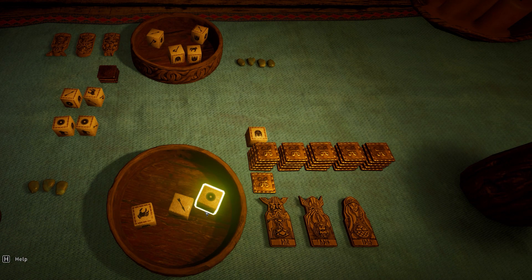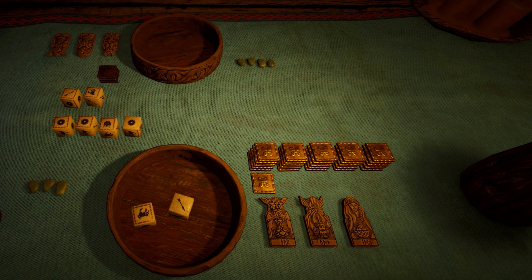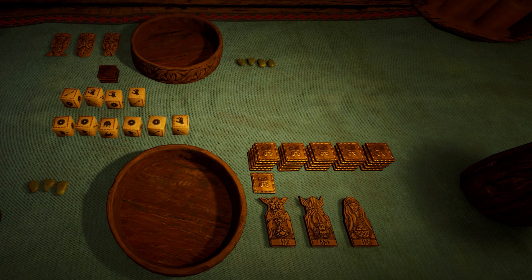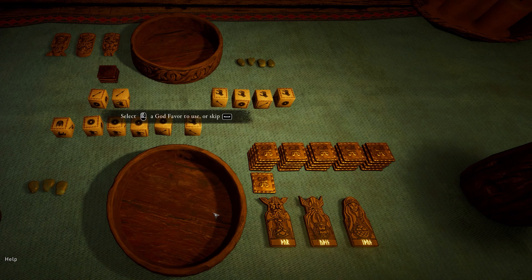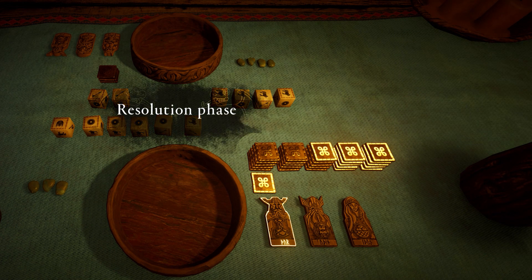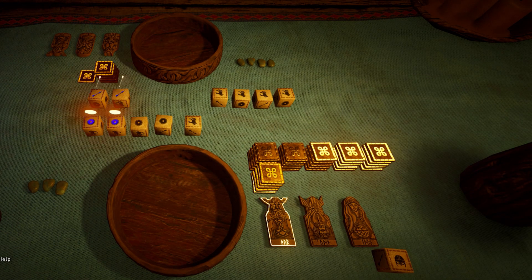We can either heal our way out of this or go in for the offensive with Thor's Strike depending on what he plays. Either way, I'm just going to keep playing defensively - there's no reason to keep up gold generation this late in the game. It doesn't look like he's going to have enough favor to use Thor's Strike again, so I should be in the clear. I'm going to go for eight damage with the 12 power ability.